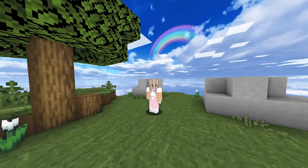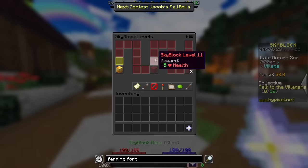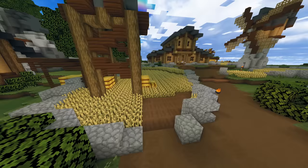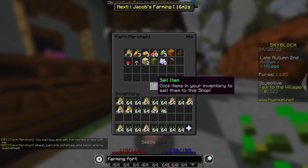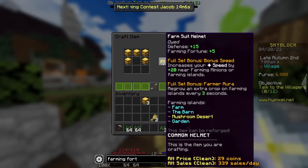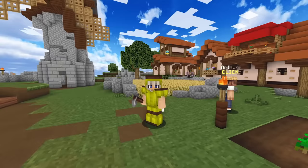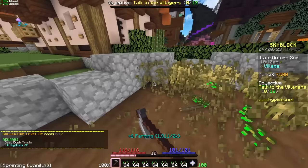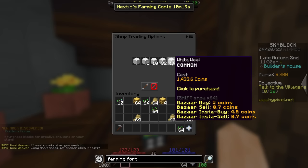Alright, here we are, new profile. We're at the hub. I need to work on unlocking the garden which is at Skyblock level 5, and then Bazaar at Skyblock level 7. I'm just going to sell all this stuff and buy a Rookie Hoe for now. Here's my first piece of farm suit armor — the full set. It's very cheap and gives me an extra 20 farming fortune, which is nice. Farming 9 and Skyblock level 1. I really need to unlock carpentry so I can quick craft — let me just do that really quick.